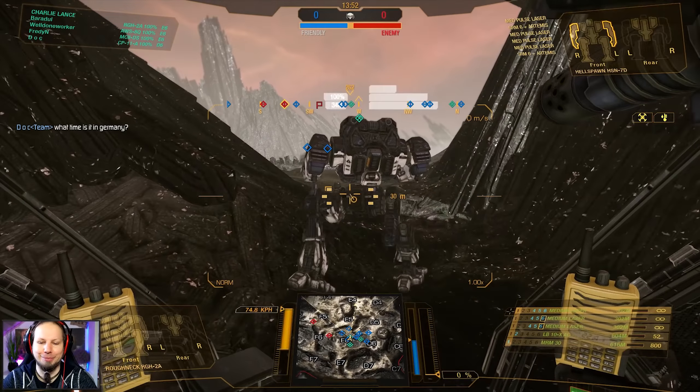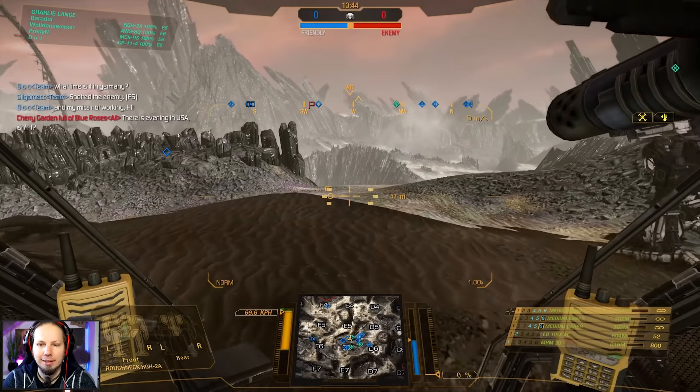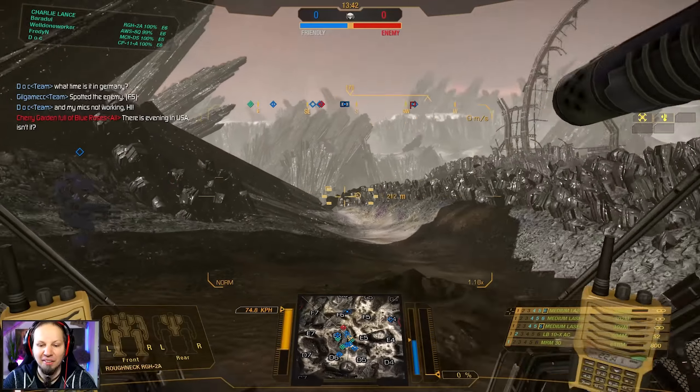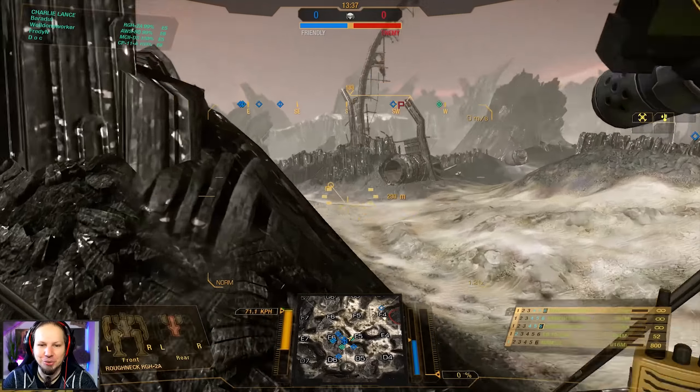What time is it in Germany at the moment? It's 11:16 — 11 o'clock and 16 minutes, AM by the way. Anyhow, let's go in and do it.